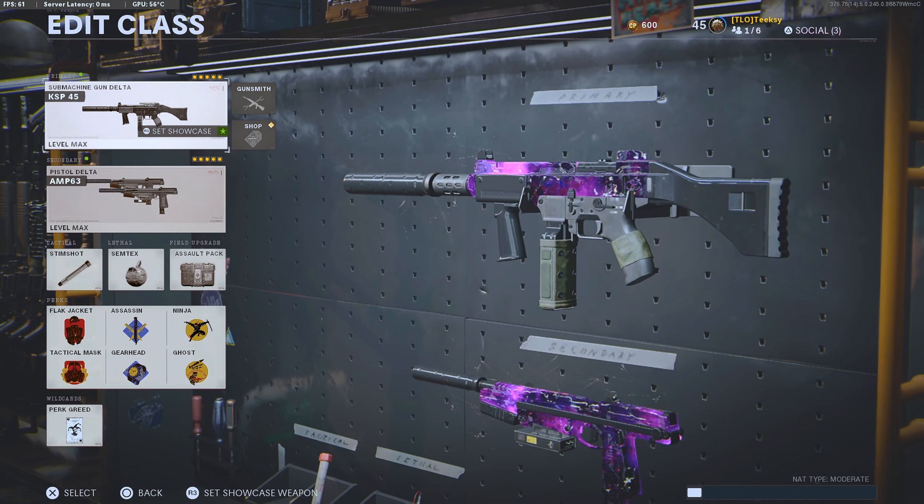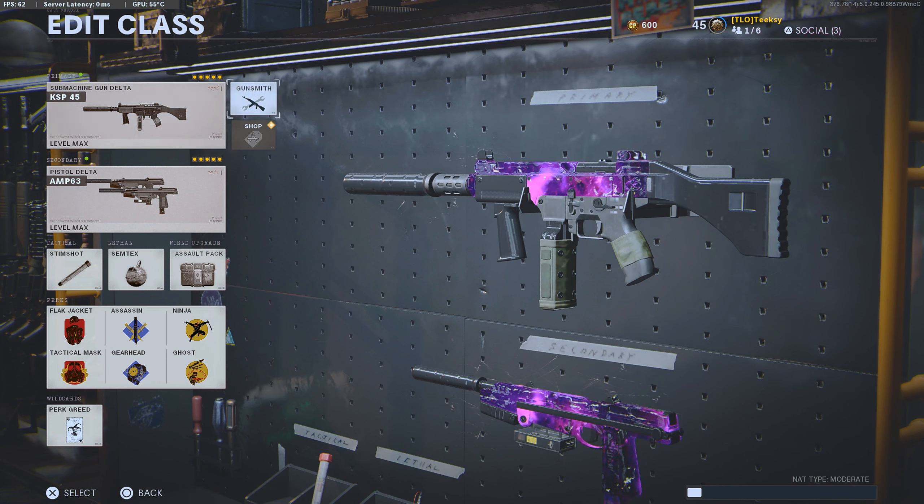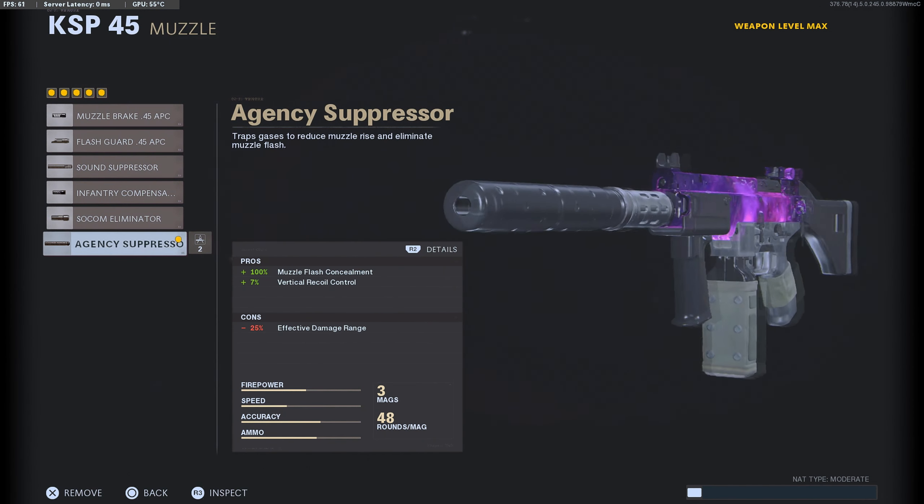Getting into the class setup — just a very quick overview of what I'm running. It's a five attachment class. You want to start off with the muzzle and use the agency suppressor. You do lose a bit of effective damage range, but you gain muzzle flash concealment and vertical recoil control. Ultimately, this is just to keep you off the radar — use ghost, use ninja, take sneaky routes, stay off the radar and get on the flank.